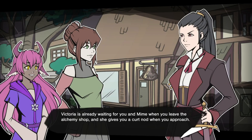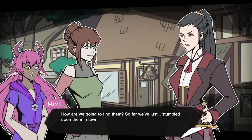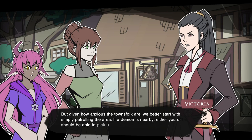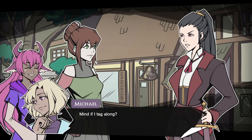Victoria is already waiting for you and Mime when you leave the alchemy shop, and she gives you a curt nod when you approach. Are you two ready? As ready as someone can ever be going on a demon hunt. How are we going to find them? So far we've just stumbled upon them in town. Normally we'd ask around — demons have a habit of leaving a trail. But given how anxious the townsfolk are, we better start with simply patrolling the area. If a demon is nearby, either you or I should be able to pick up on it.